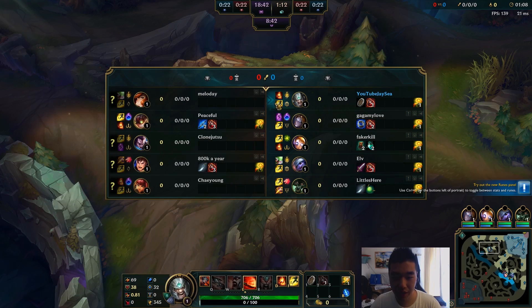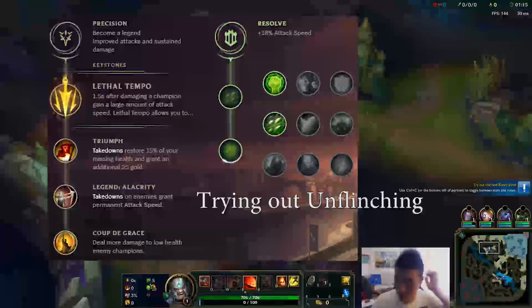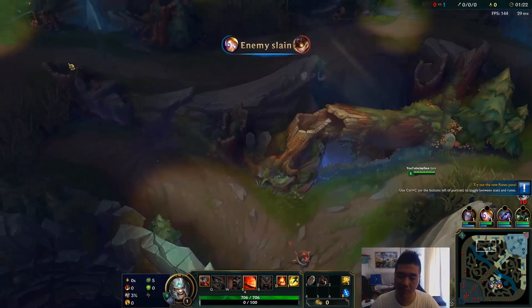Hey, how's it going guys, JC here and today we have a match against Yasuo. We're also running the new Lethal Tempo with Resolve on the off tree, so that's going to be giving us some armor and Unflinching for that tenacity, which is completely useless against Yasuo.